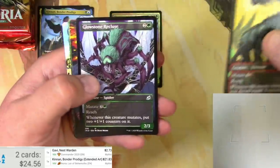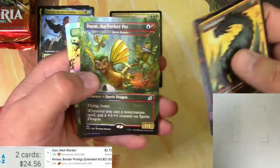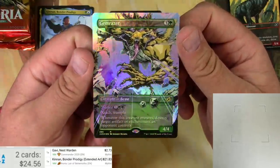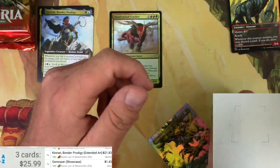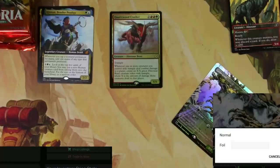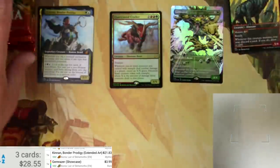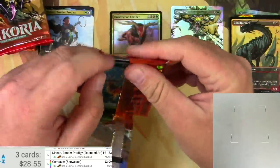Cloud Piercer, a Glowstone Recluse, and Everquill Phoenix — the perfect pet — and a Gem Razor, very cool. Love the alternate kaiju art on these — big comic book fan — and this really looks awesome to me, all the bright colors. Foil version of that currently $3.99. We'll just scan up the mythics and the really big hits. Pack number one, away!